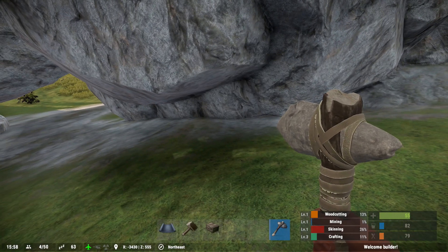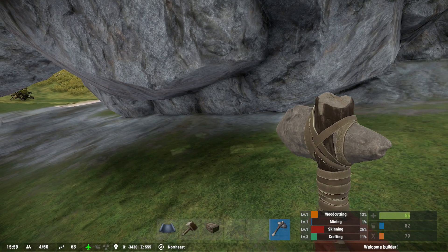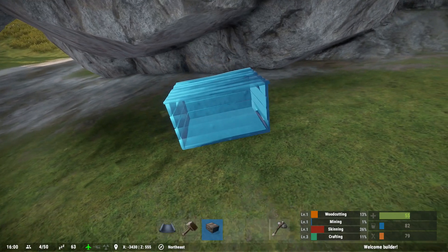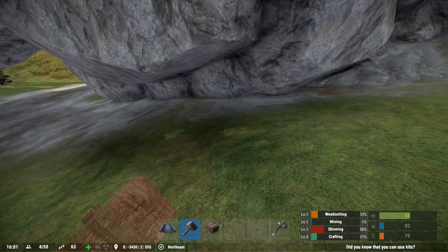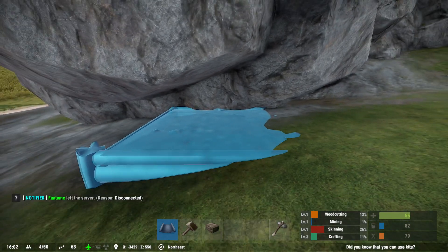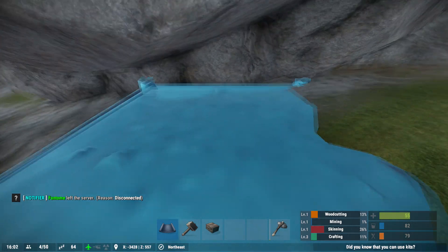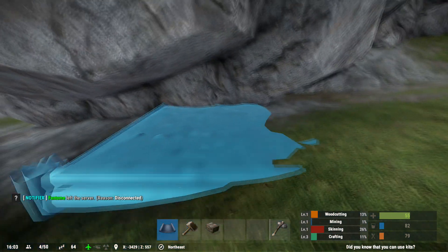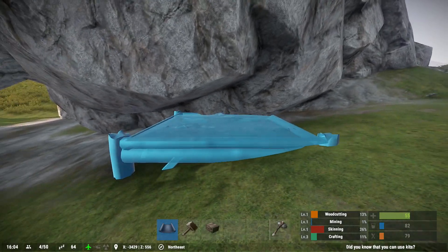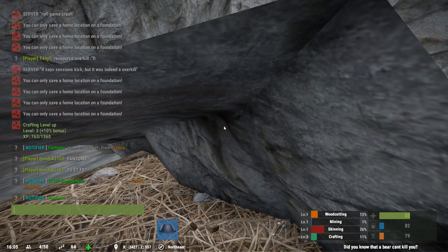Once you're inside, you set a home there and you're basically unraidable. What you're going to need for this is a building plan, a hammer, a chest — I'll show you why soon — and otherwise just wood. We're going to start by attempting to place a foundation right around there.